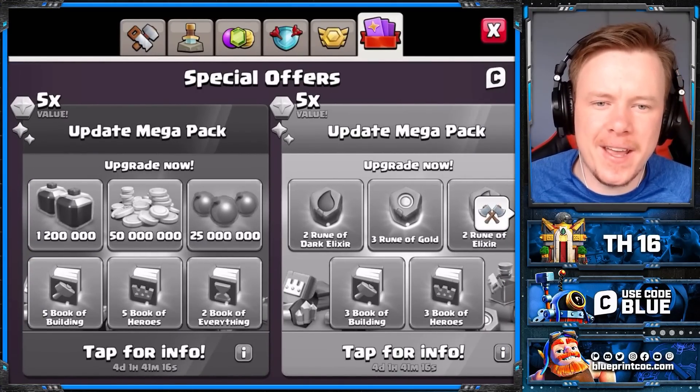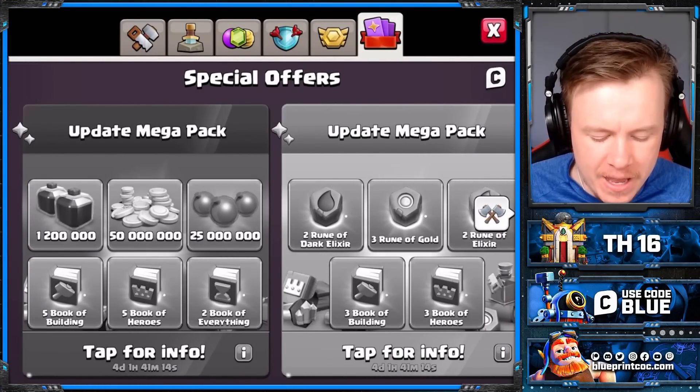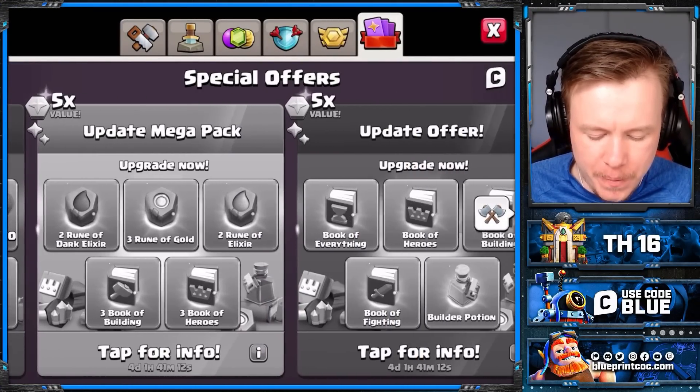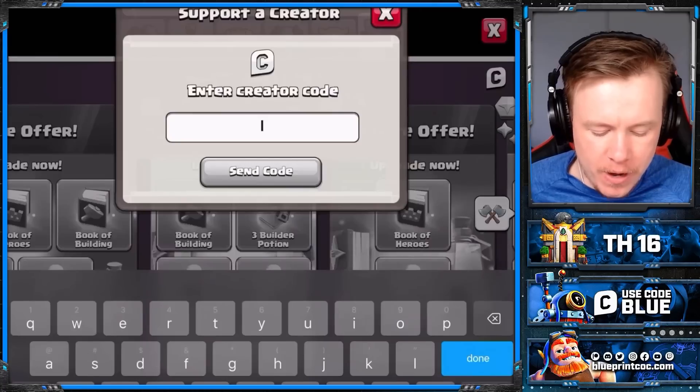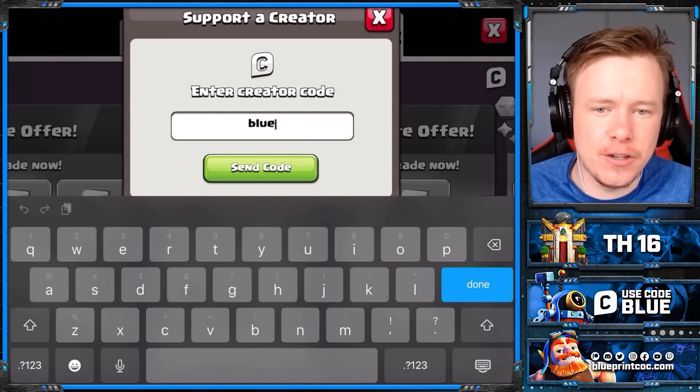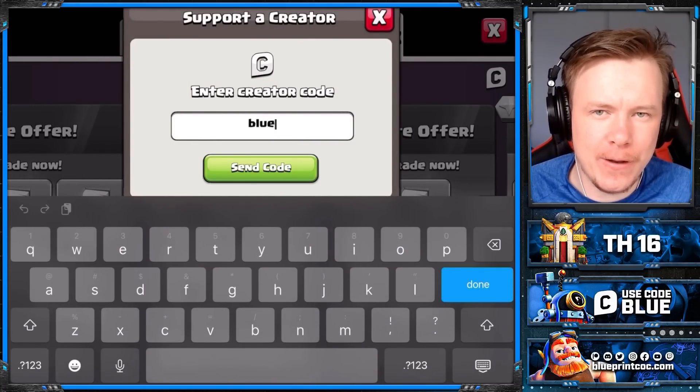Whilst we're more than willing to give away these bases for free, it'd mean the world to us if you're going to buy one of these update offers in the shop — go to the top right where it has the code, put in code blue, and hit send code. We would be eternally grateful.